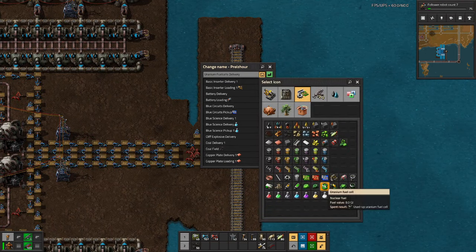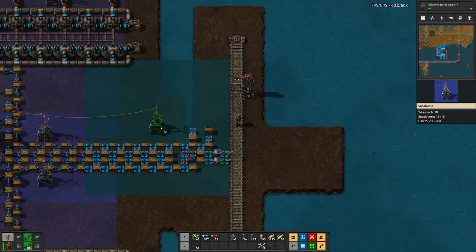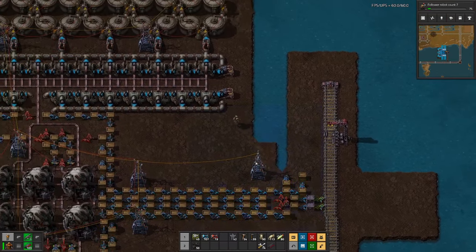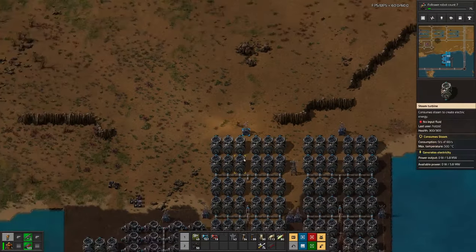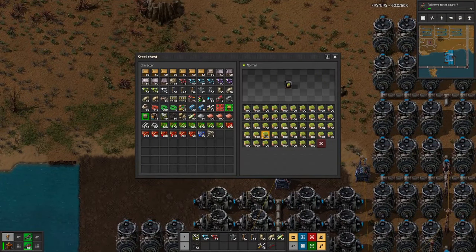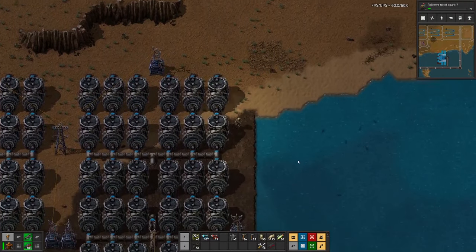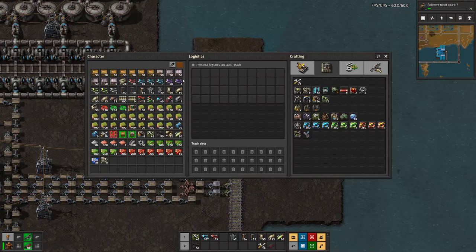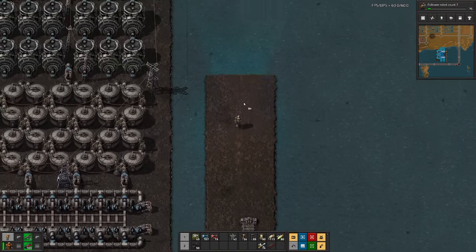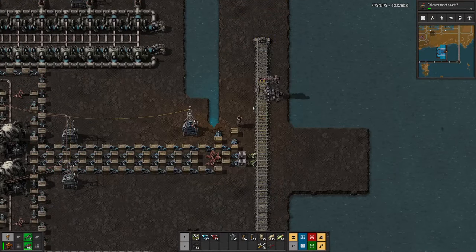We'll mark the station with a nice icon and we'll also need power here. Then a bit more landfill and a bit more rail. We probably also need to figure out how far up we need to go.